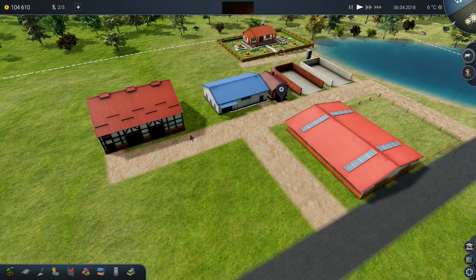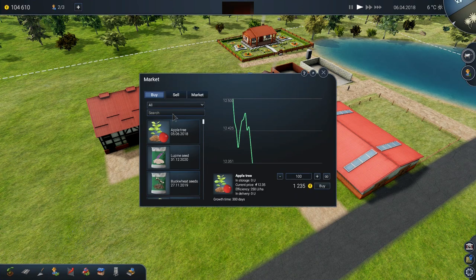Barn, warehouse, silage thing, grain silo — all of that is rocking and rolling. So hopefully now I can actually buy some food for these animals. Yes! They're fine with me buying silage now.